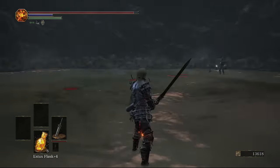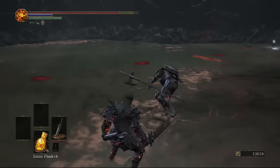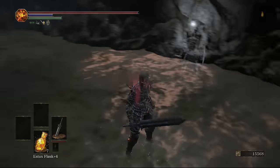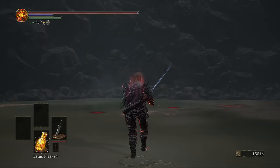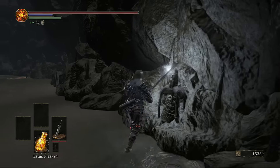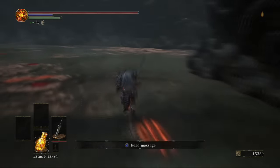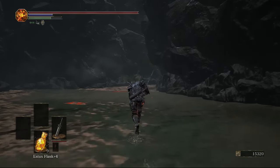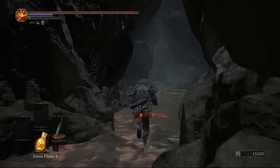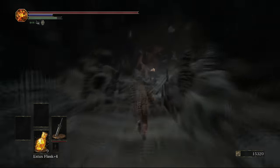The companion has gone crazy, or something weird has happened to him. You can kill him and get his shield. If you did happen to go back to Anri and tell her where he was, or if you didn't kill him, she'll come down here and die. If you want to do her questline you shouldn't let that happen. There are three more items in the cave in plain sight.